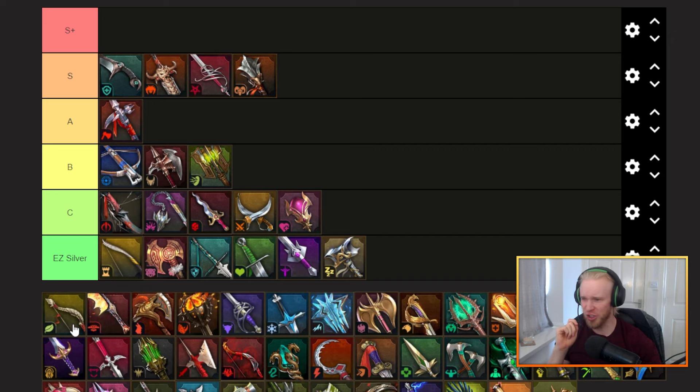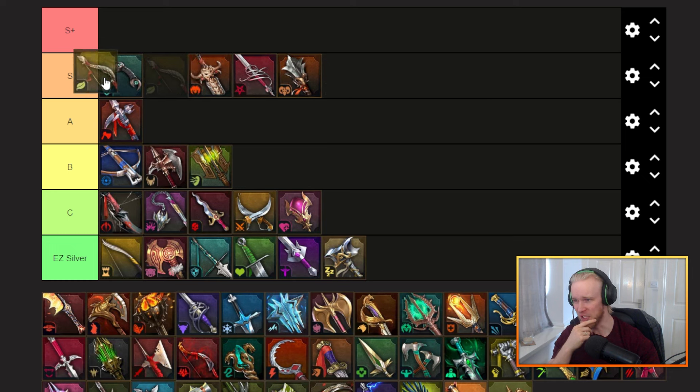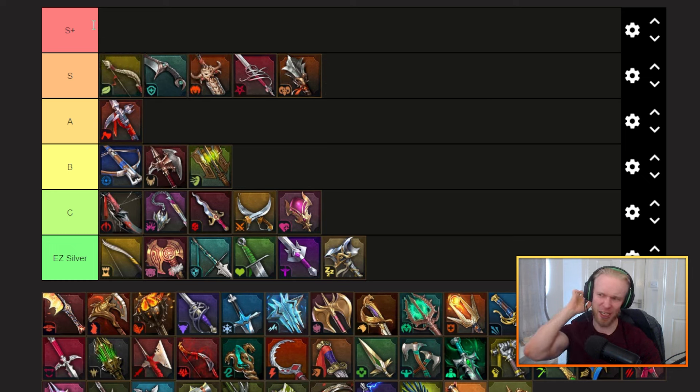That brings us to divine speed, which you might think is also kind of crap like the other divine sets — but no. Speed is just too good. Some folks would actually argue for putting even regular speed gear all the way up into S+; I kind of disagree with that, but speed is obviously king in this game. Just going first in arena, maxing your speed over longer fights — those things just can't be undervalued. Divine speed, even though the shield is useless, still honestly deserves its place up in S tier.